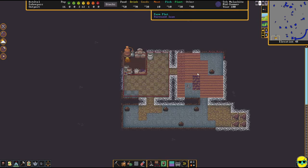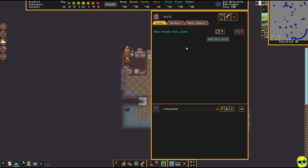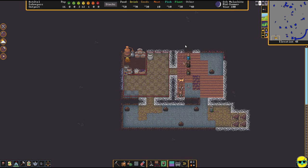A lot of people are going to start planting. I tried to add brew drink from fruit but that was the wrong button. We need to brew from a plant — we have plants to brew, so that's easy. Now this dwarf is going to be brewing.